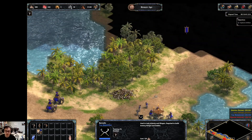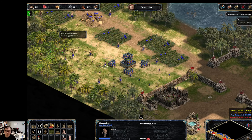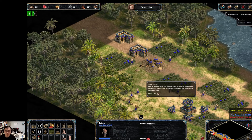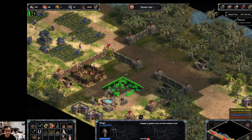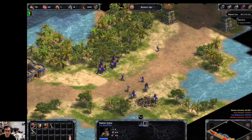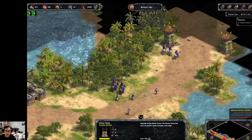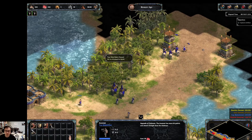I'll hotkey this as four and just spam out a bunch of axemen. Next I'll build a marketplace. We'll just spam these axemen to go up north and destroy these arrow towers, because they're not important. The axemen are expendable.